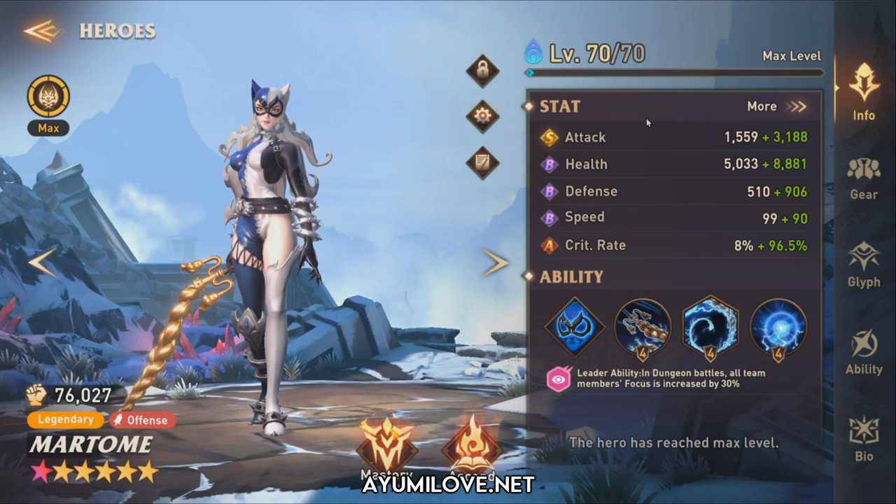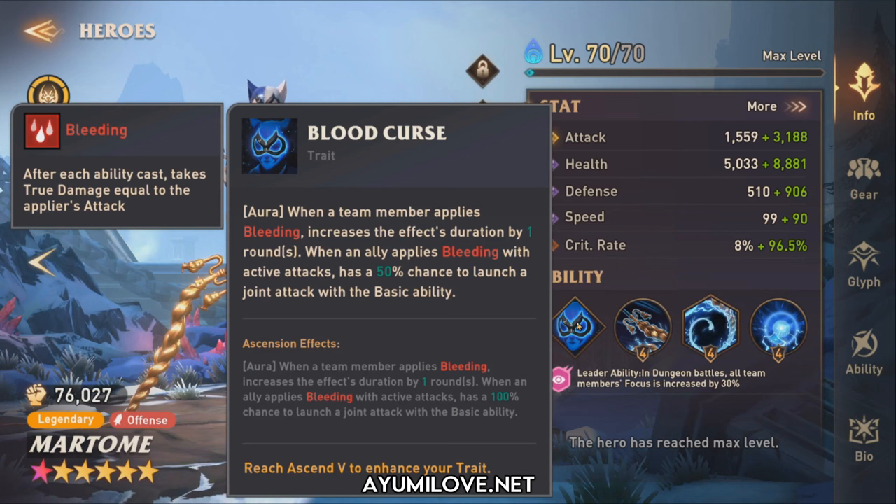Let's start with her trait known as Blood Curse. This provides an aura: when a team member applies bleeding, it increases the effect duration by one round. And when an ally applies bleeding with active attacks, there's a 50% chance to launch a joint attack with the basic ability. Once she is ascended to the 5th ascension, this 50% chance becomes a guaranteed 100% joint attack, which allows her to ramp up the bleed on the enemy quickly.